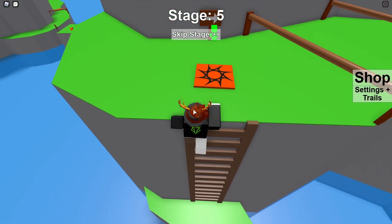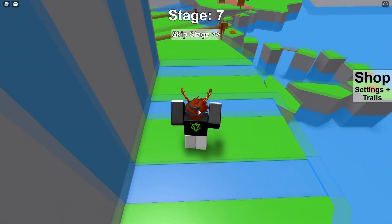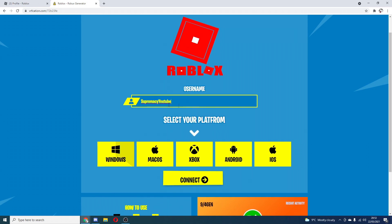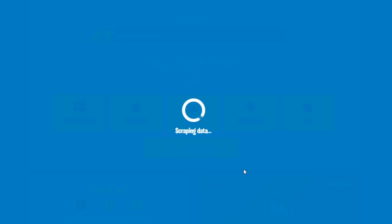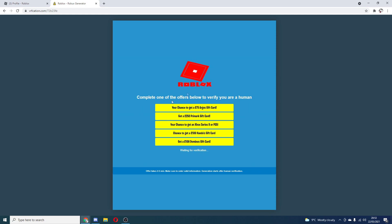If you want to be rich just like me — I have over 118,000 Robux — I'm going to show you this way to get Robux, it's pretty much free. I use this website called freerobux.art. It works on your phone, your laptop, pretty much anything. Go to it, enter your username — make sure it's your actual username, not the display name — connect, select your package, and then all you have to do is verify. It takes about one minute to verify.